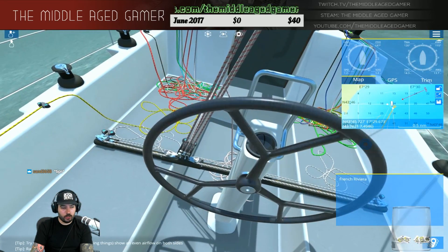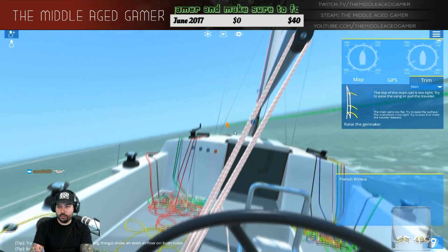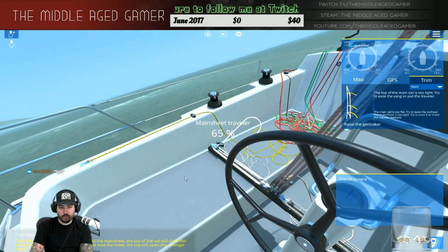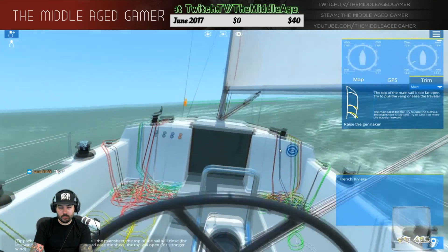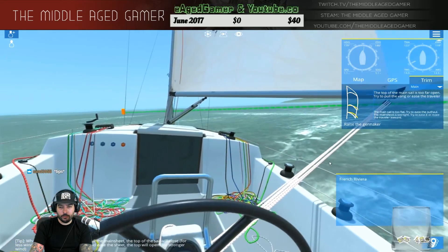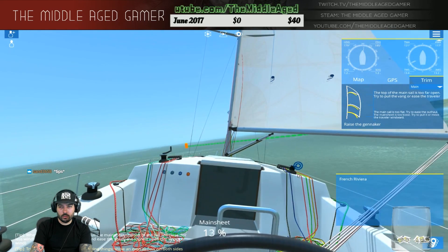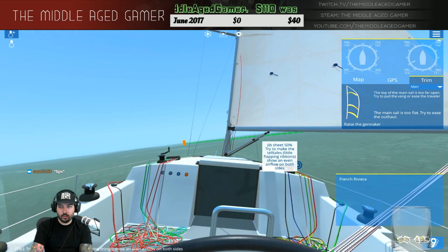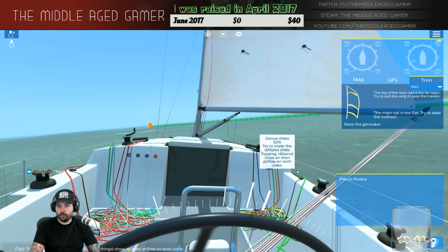The top of the main sail is too tight — try to ease the vang or pull the traveler. So let's pull the traveler this way and if we adjust this... also try to ease out the outhaul. I don't even know what the outhaul is to be honest with you guys.